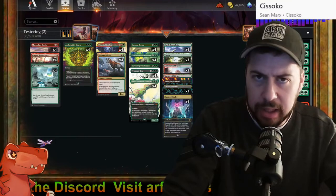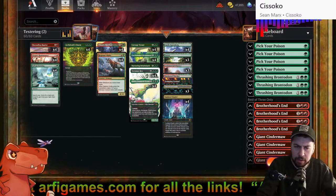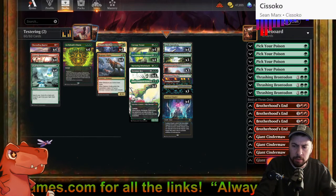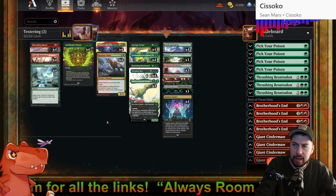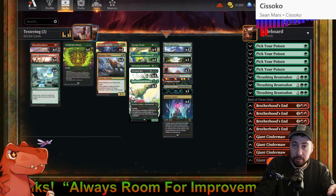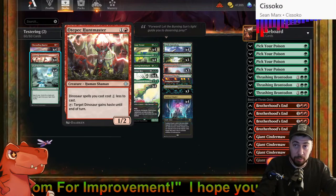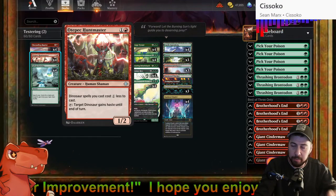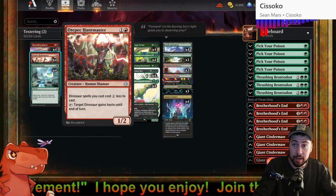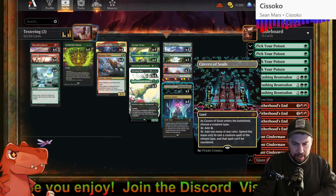Marauding Raptor didn't feel quite right early on, but maybe now is the right time to add those early creatures back in. It'll help out Otepic Hunt Master with cost reduction, giving extra ways to play the bigger stuff. These creatures often die, which is why I trimmed them months ago — I was focusing on lands instead to not worry about removal.